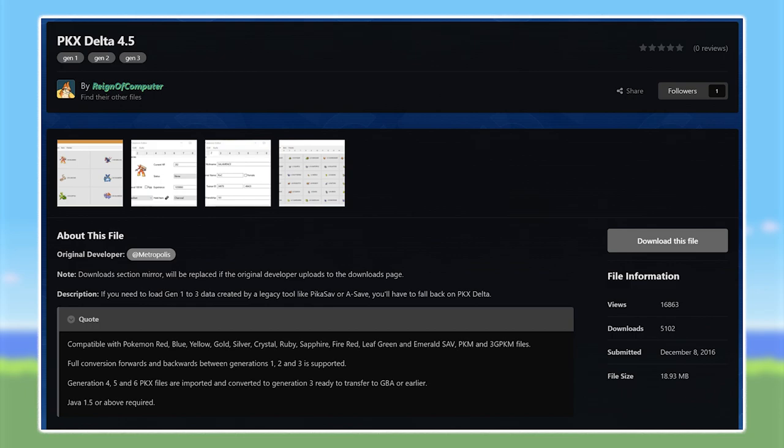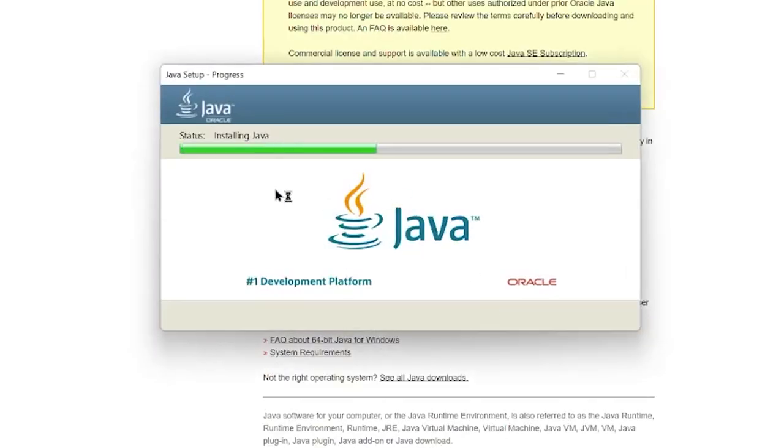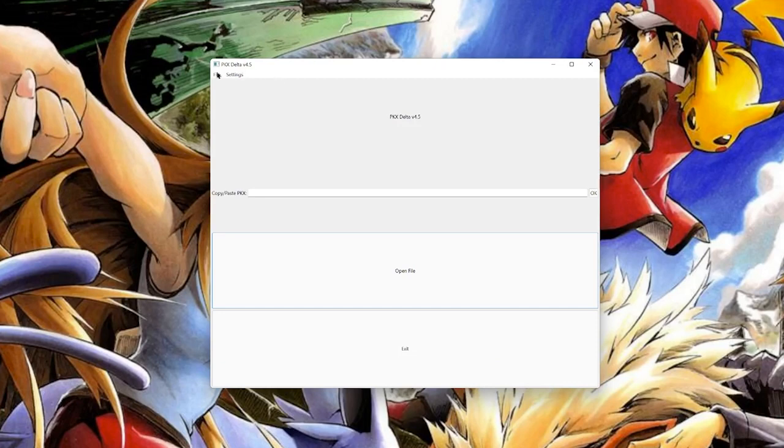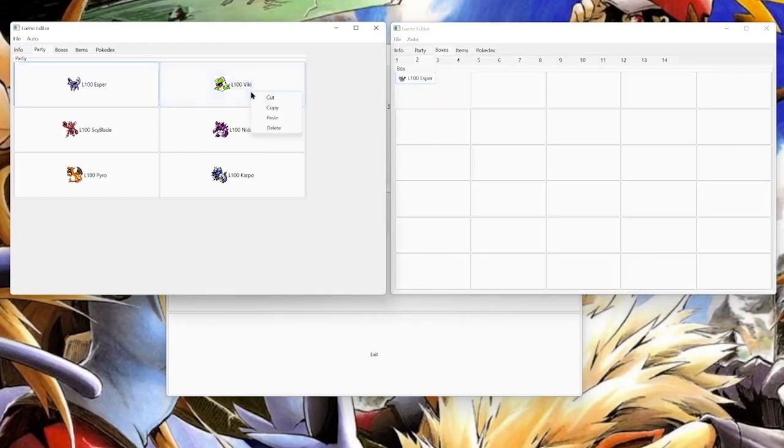After my save files were backed up, I downloaded a program called PKX-Delta. Once I ran it, it asked me to install Java, but after that you'll be presented with a pretty simple screen. You can go ahead and open up both of the save files, at which point you'll be able to view your party and all the Pokémon boxes from both games. Then it's as simple as copying a Pokémon from the Crystal save file and pasting it into an empty slot in the Pokémon Emerald save file.